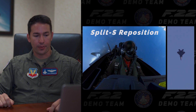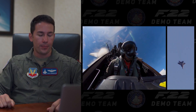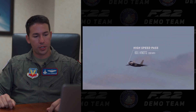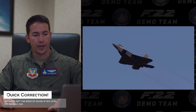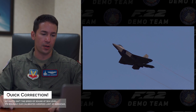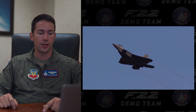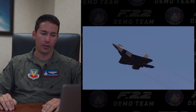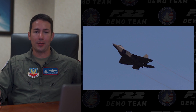Coming out of the vertical, we're setting up for the high speed pass — all the way up to 0.94 Mach, shooting about 600 knots, which is just below the speed of sound. Speed of sound is about 621 knots at sea level depending on atmospheric conditions. Then we climb straight up in the vertical, showcasing the acceleration piece of the Raptor. This jet accelerates unlike any other airplane in the world — going from 350 knots to 600 knots happens pretty quickly.